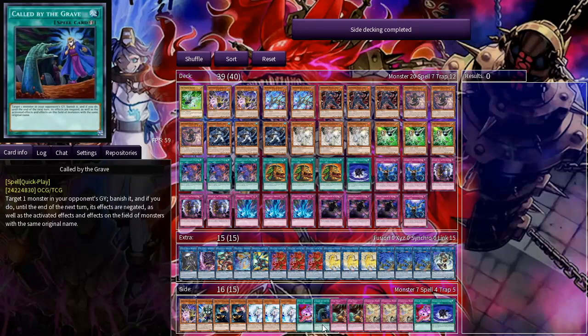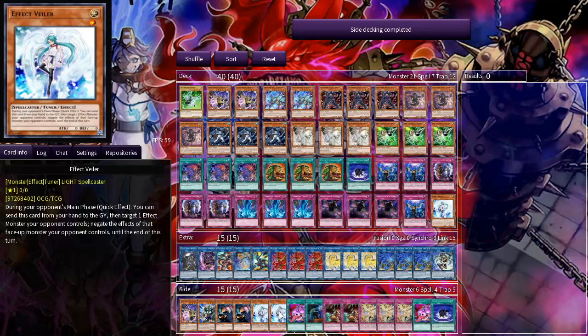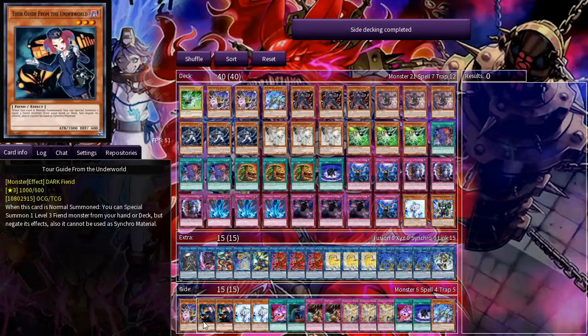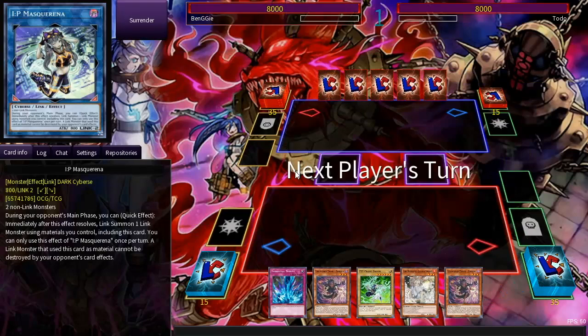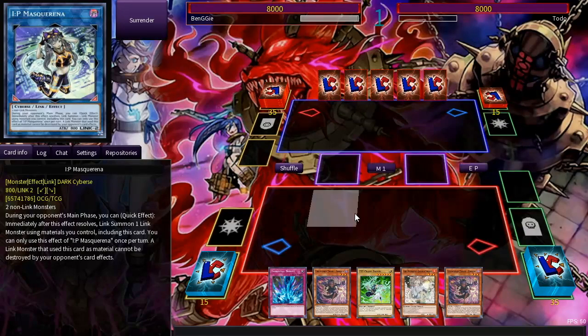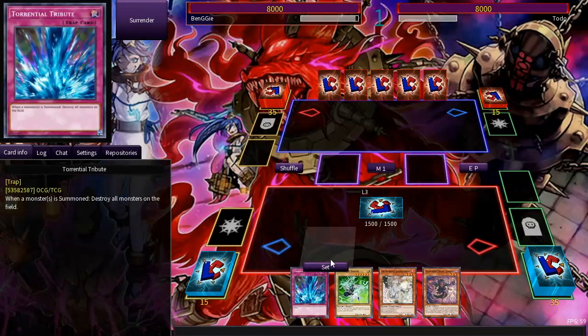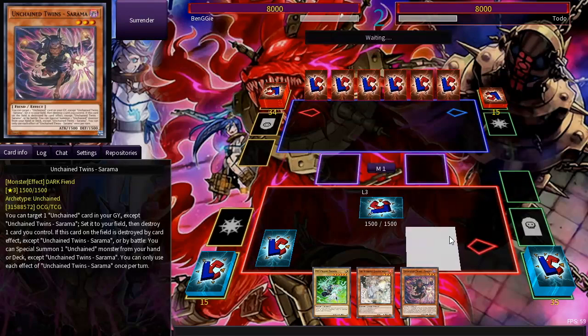We can cut one Wailing for Call by the Grave. I believe Tri-Brigade will target their banished targets before they actually banish — they do not. So we're better off with a Veiler. The Panther Top can be good for forcing out the trap card before they have to commit to a play. Side out the one dog for one Pank. That also tells us a potential side deck flaw — if we can't fit in all the Veilers in the matchup it's good for, we might not even want to side three Veilers. They made us go first.